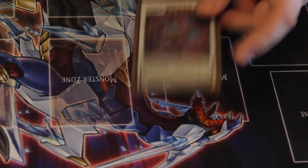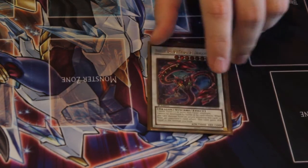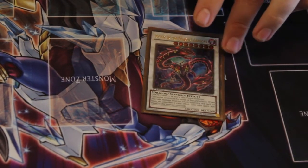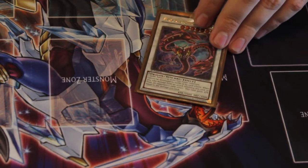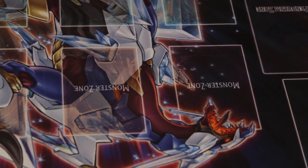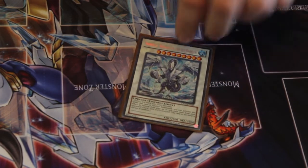Level 8: we've got Beelze of the Diabolic Dragons. I'd run Scarlight if I had it, but Beelze is also really nice because it's immune to destruction, and if the opponent has something you can't get over, just attack into it and you'll gain the attack points. Really good card — if they're not prepared for it, it can literally steal games on its own.